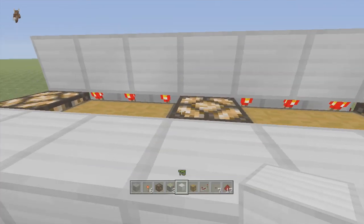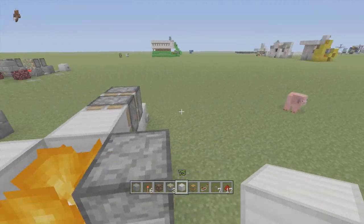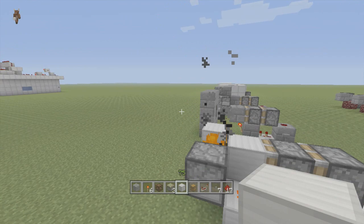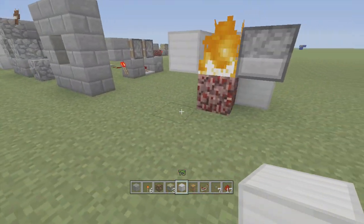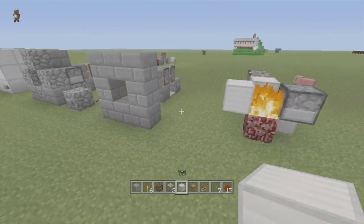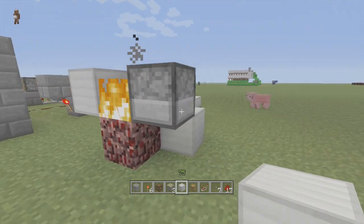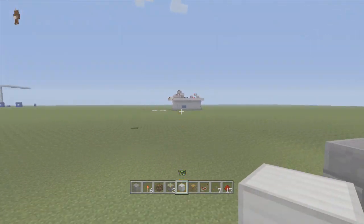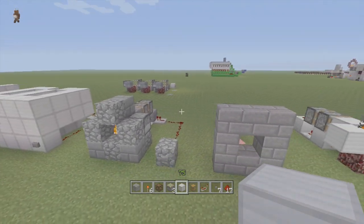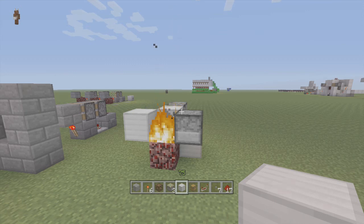And there you go — that's how you build a super compact, easy horizontal double piston extender. I'm glad I made this video because I like to show you guys some things you could do with it rather than just throwing it out there. Also, my redstone challenge right over there is actually based on this, which makes it pretty tricky. That should be out this week. If you enjoyed this video, leave a like and subscribe — stay tuned for my newest videos. Alright guys, peace!